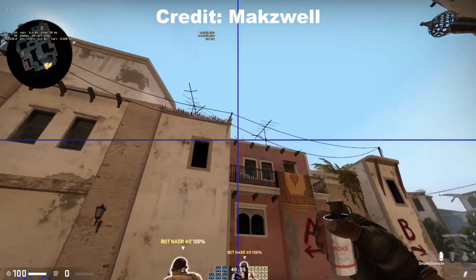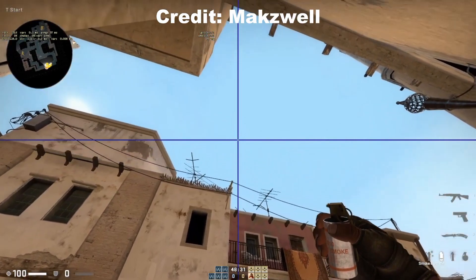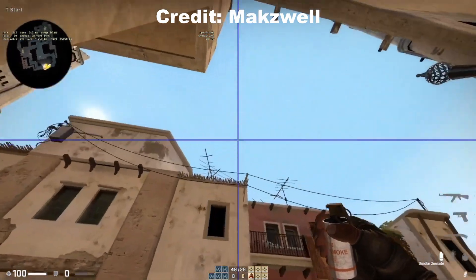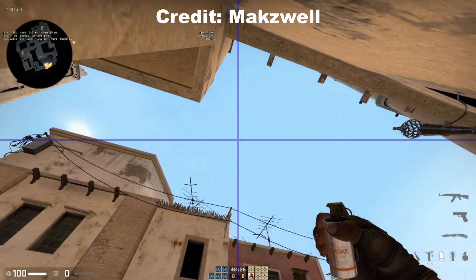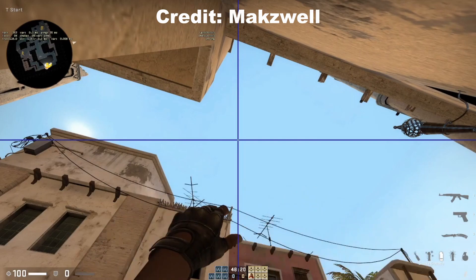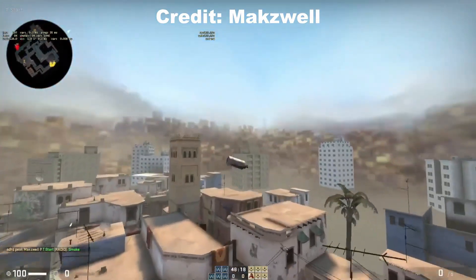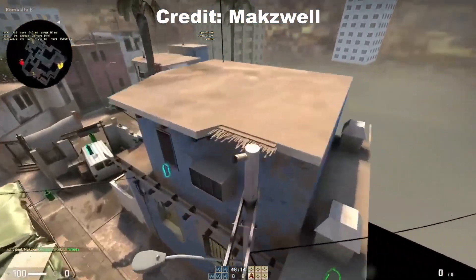I go up from where this little wire meets the roof, and you want to put your horizontal crosshair on that corner of the box. Then you're going to run and jump throw right before you hit the first wire. I'll actually show you guys how to throw it not on 16:9 as well.